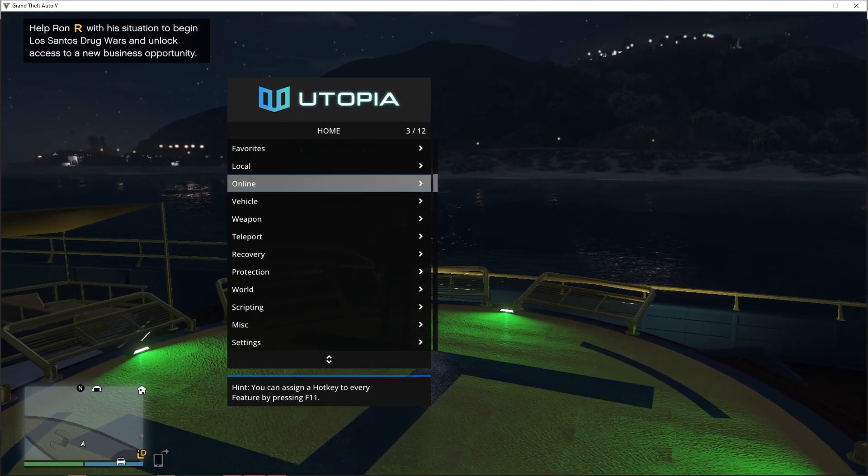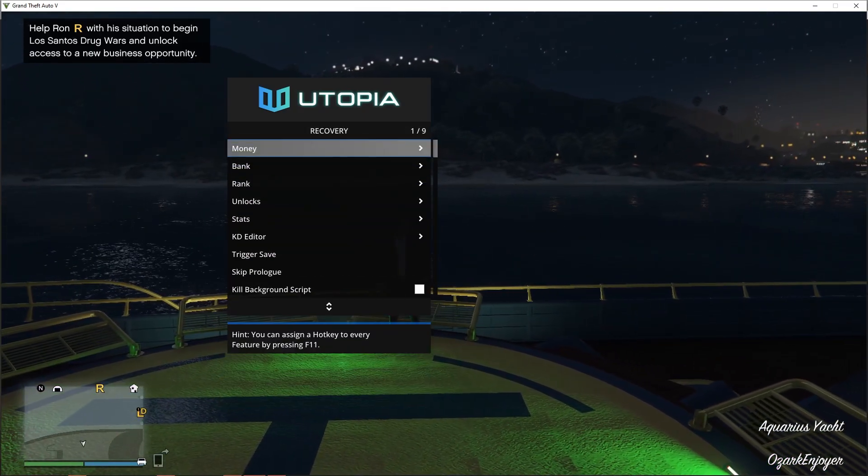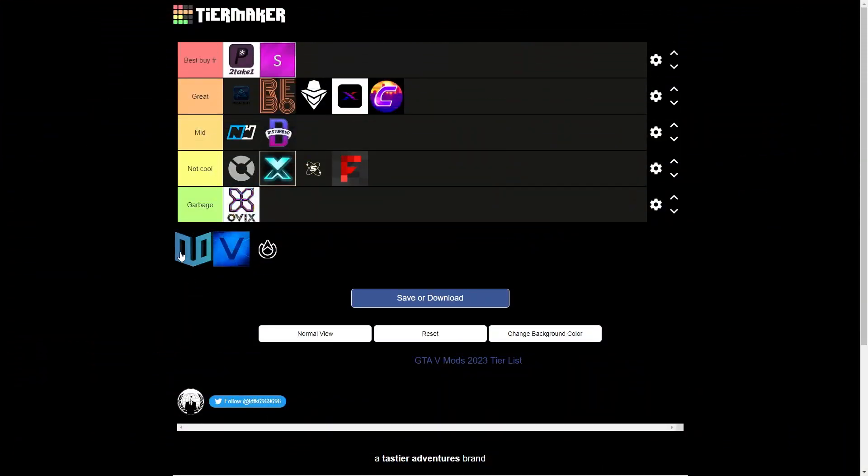And now we are slowly going to the end. Utopia — a nice recovery menu with pretty decent options and stuff. I personally like it, so let's put it into great tier.